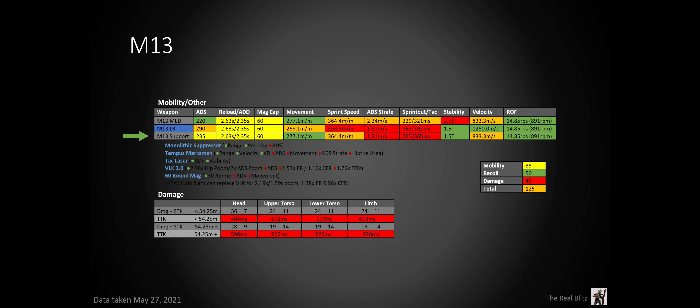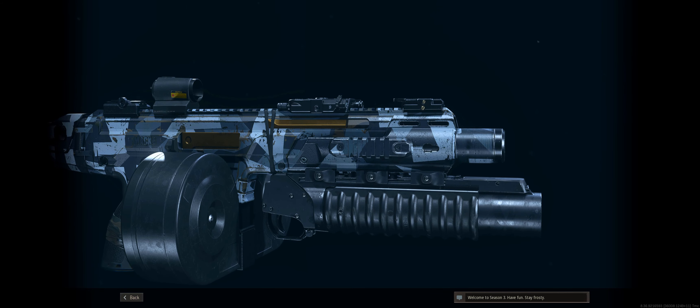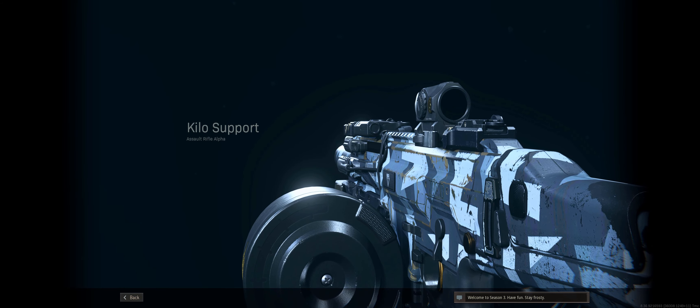Now you're probably thinking: what's the difference stat-wise between this and the medium range build from before? Its damage and recoil are pretty much the same, so we'll ignore those. For its mobility, its ADS time is 15 milliseconds more, its ADS strafe speed is 0.3 meters per second less, and its sprint-out and tac-sprint-out time has taken a pretty big hit — so it's less effective at closer range, but you have the grenade launcher to compensate. Its stability is much better now, so you can stretch this out to even further ranges. Of course, that does mean you have the Tack Laser, so if you're pre-aiming a door, everyone will know exactly where you are. Everything else stays the same.